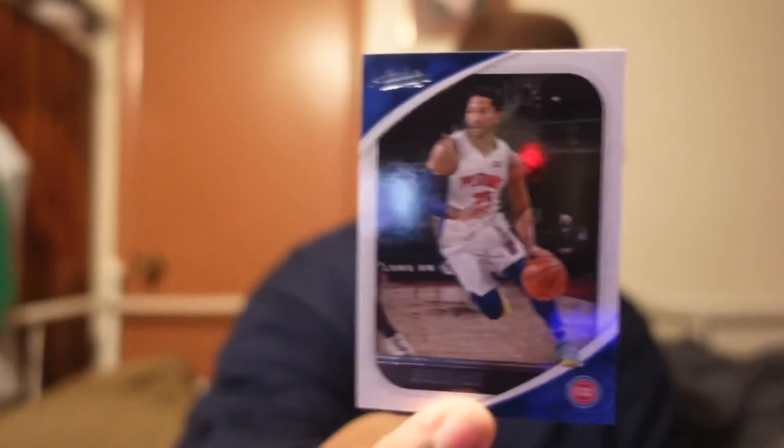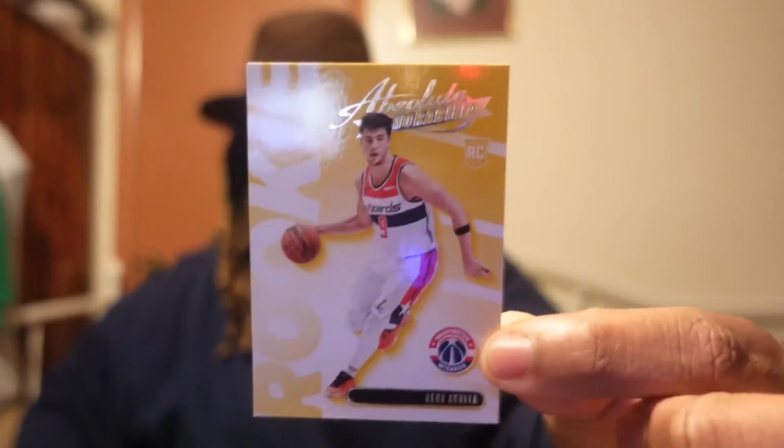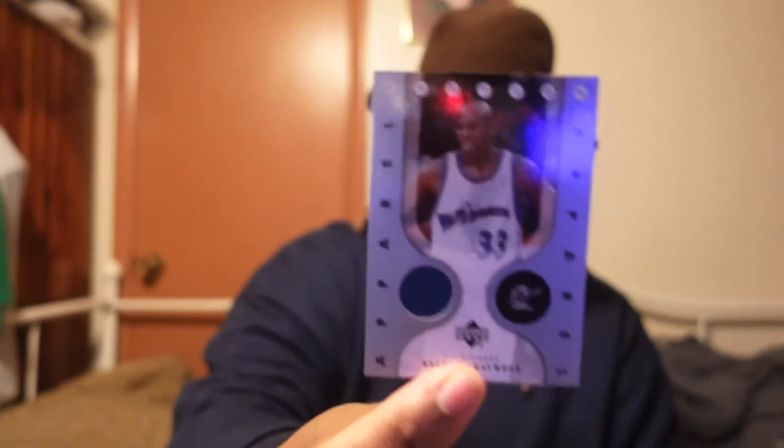Rookie Anthony Cole, got Derrick Rose, who is this — Robert Woodard, just another rookie. Got LeBron James! And who is this — Deni Avdija with the Wizards. And the two shield cards — got another one of these apparel cards: Brandon Haywood apparel and a Zach LaVine threads card.